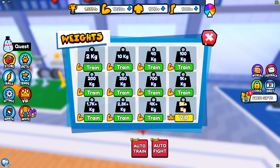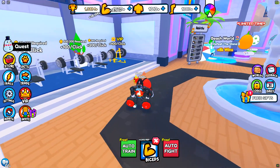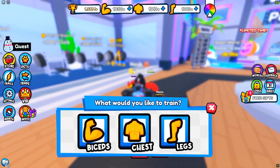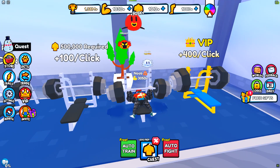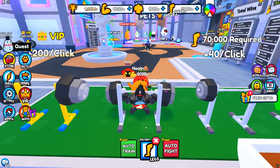So like the weights and everything — just hit auto train. You get biceps, you pull out these bad boys right here. We're going to stop chest here, which is going to go to the big one, and then legs is going to go over to this one.